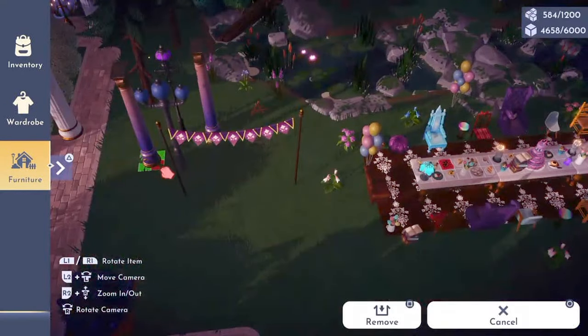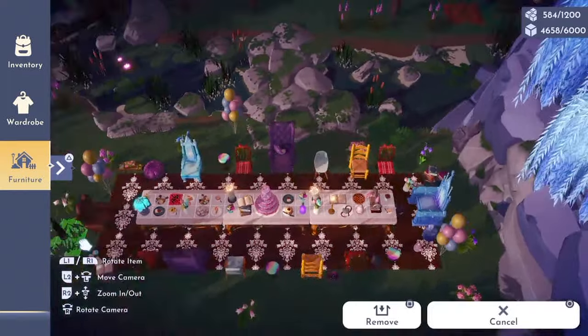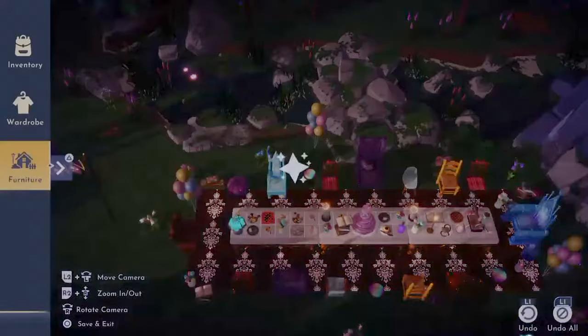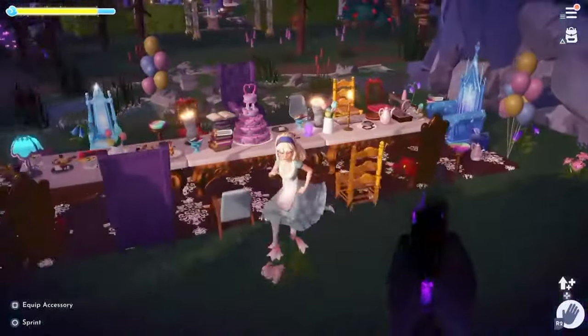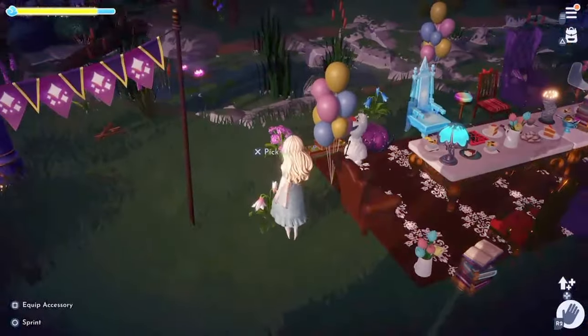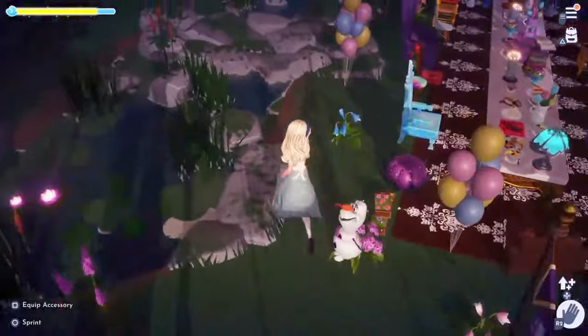Today we're doing Alice in Wonderland. As you can see, I made my character look more like Alice with the blue eyes and this little Tom dress that I made. We are in our forest. I did have an Alice in Wonderland build that I already did about a year and some change ago when we first started playing the game, so now we're going to tear it down and kind of rebuild it. Let's start.